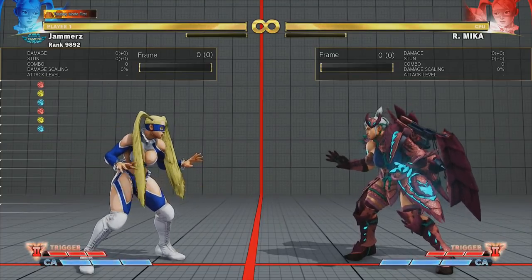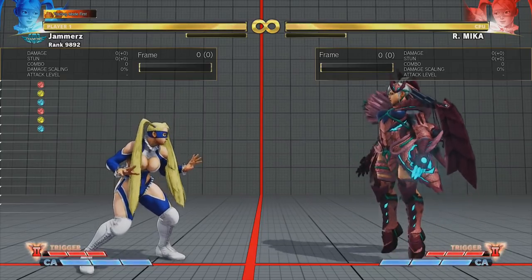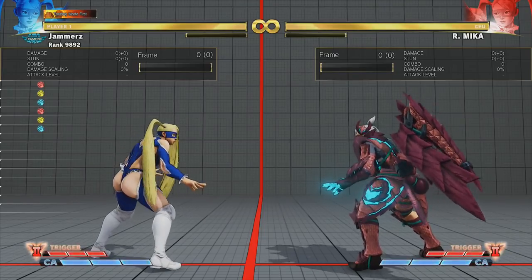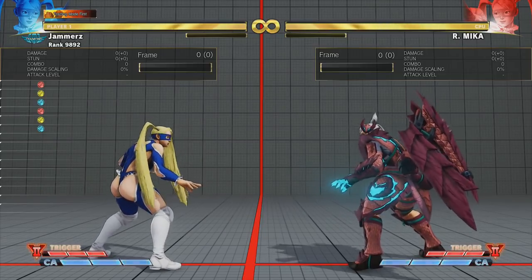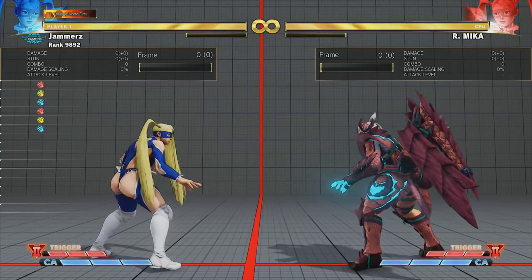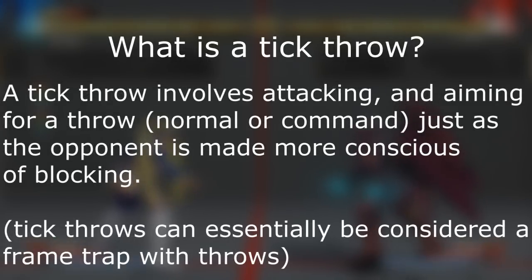First of all, we need to explain what a tick throw is, because people may have heard it quite a bit but may not understand the basic premise. A tick throw involves attacking and aiming for a throw — whether it be a normal or command throw — just as the opponent is made more conscious of blocking. You can essentially class tick throws as a frame trap with throws.